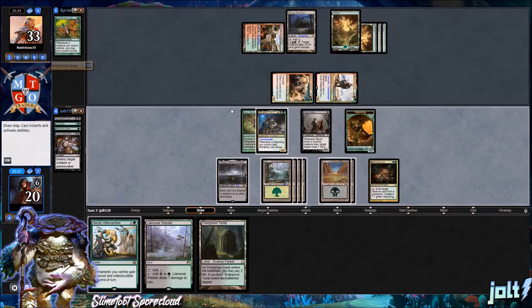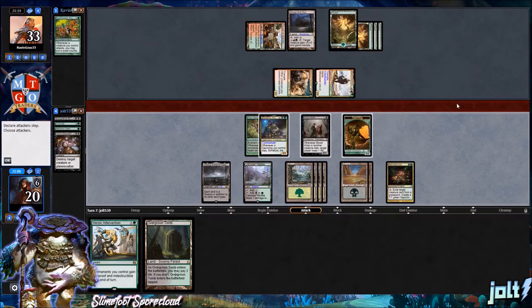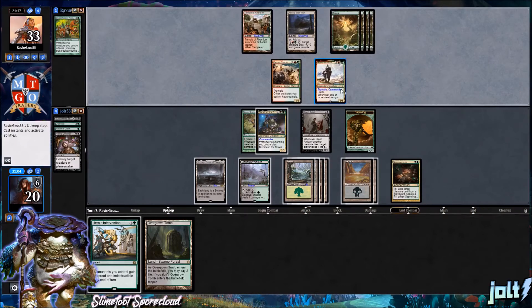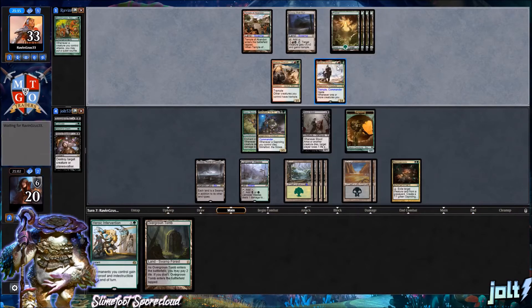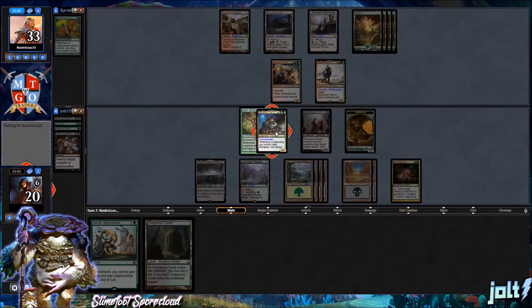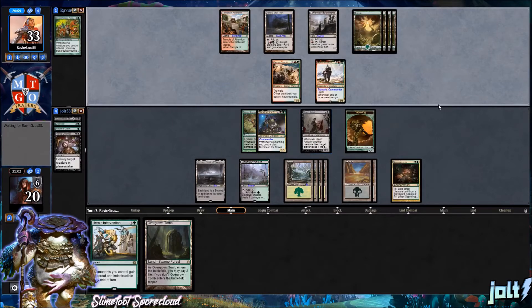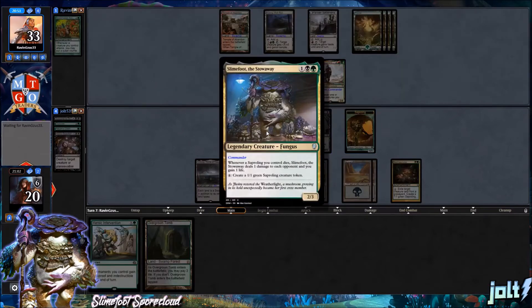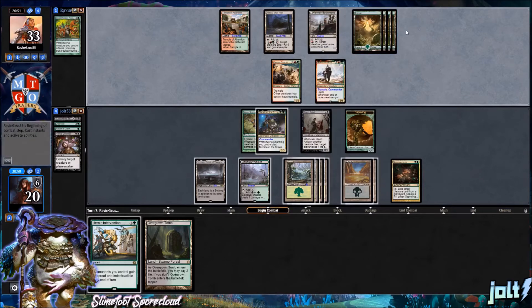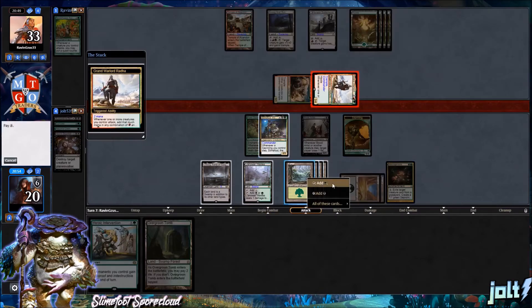We draw into Overgrown Tomb. Let's get Llanowar Waste down so we're online for two more sapling tokens, then pass turn. With Keen Sense on the battlefield, our opponent is in a tough spot — Grand Warlord wants to attack, but simply throwing saplings in front of her slows her down. Playing Slime Foot is like the '96 Ford Windstar of commanders — it's not beautiful or sexy, but it gets the job done. I love the mental image of Slime Foot just throwing saplings at Radha's army.